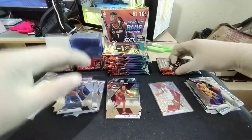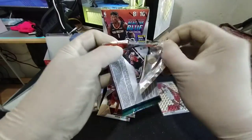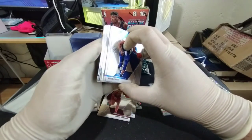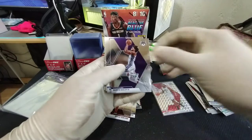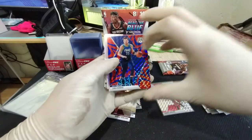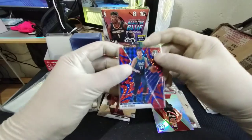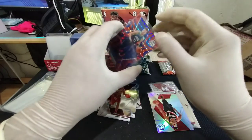Alright, last two packs — come on, there is such a thing as last-pack magic! Jackson Hayes in the back, that's fine. Oh, we got another silver — that's a third silver! Kevin Knox. Marvin Bagley, Markieff Morris, and a Luka Doncic reactive blue. Come on! Woo — that is a hit right there! That is a hit! That's going to get a top load. I think Luka's second-year cards are going to blow up pretty soon.